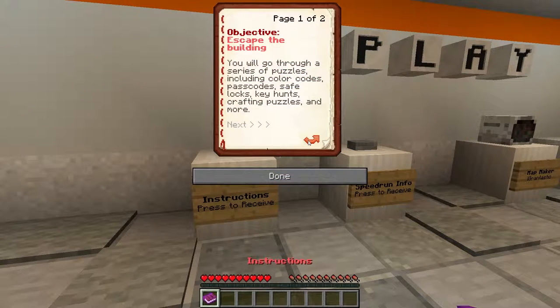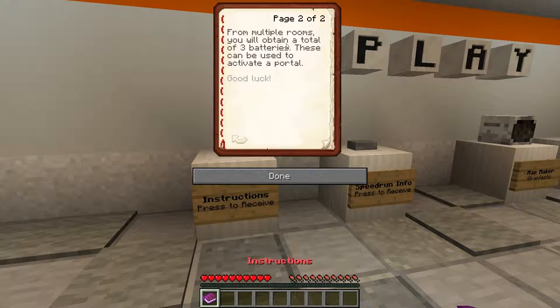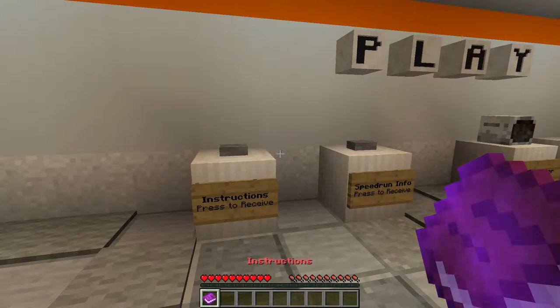Objective: escape the building. You will go through a series of puzzles including color codes, pass codes, safe locks, key hunts, crafting puzzles, and more. From multiple rooms, you will obtain a total of three batteries. These can be used to activate a portal. Good luck.